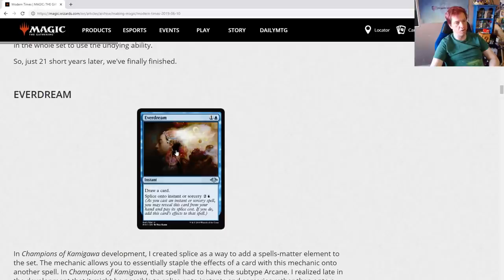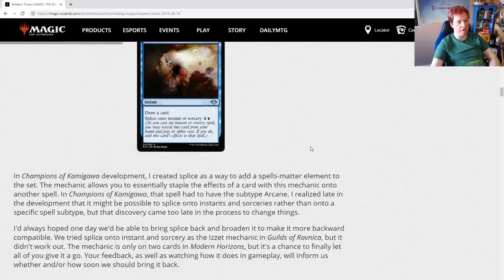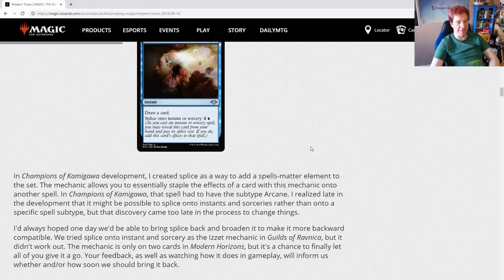Everdream — one blue, one colorless, draw a card, splice onto an instant or sorcery for one blue and two colorless. The artwork is gorgeous. In Champions of Kamigawa development, Mark Rosewater created Splice as a way to add a spells-matter element to the set. The mechanic allows you to essentially staple the effects of a card with this mechanic onto another spell. Splice was a bit tricky to wrap your head around originally — it's not discarding the card, it's adding its effect in.